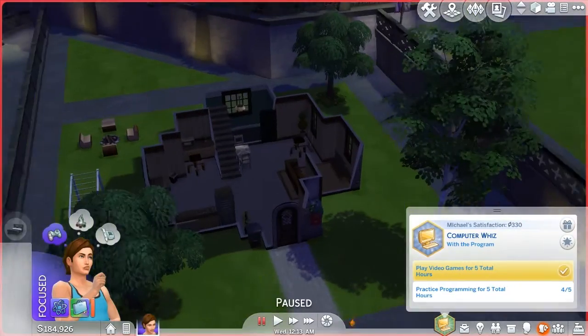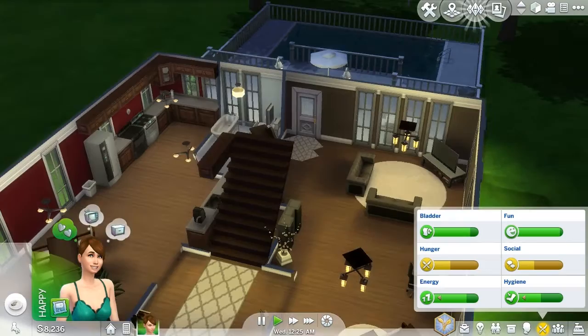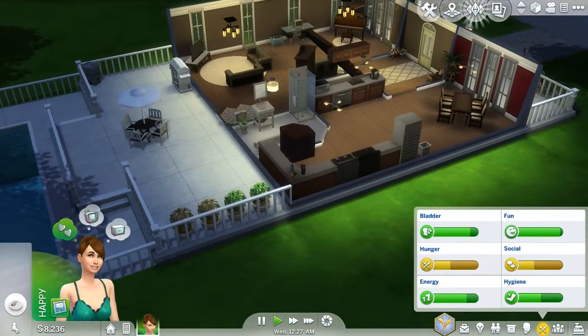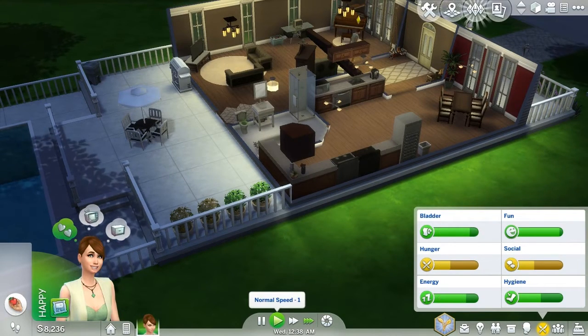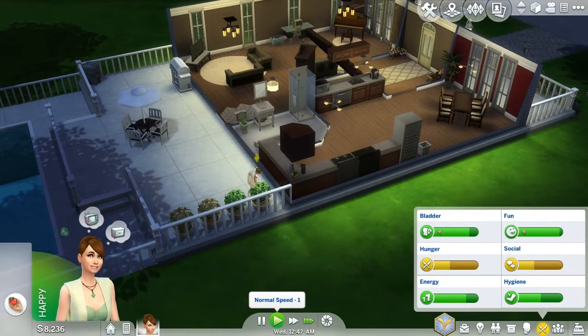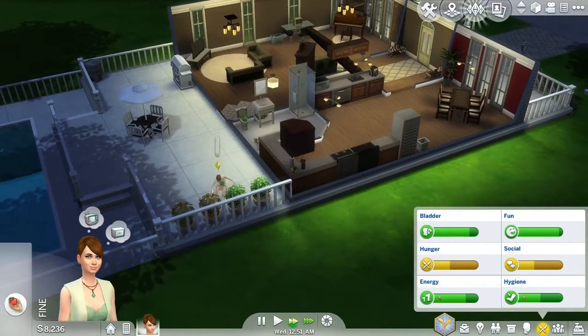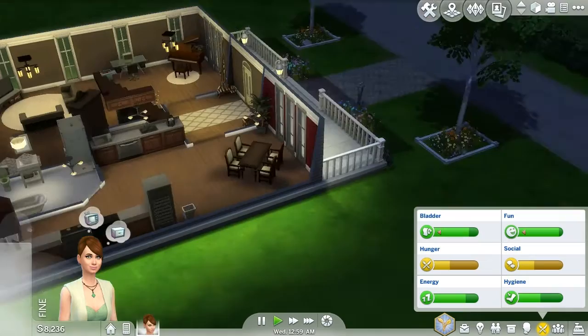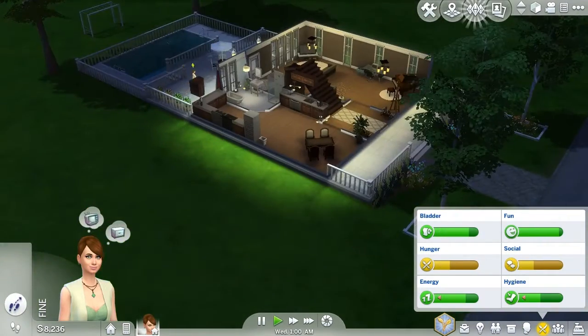I already did auto lights and claimed his bed, so we do not need him anymore. Now we need to get her to come down here and harvest all of these so she has them. Okay good, now go here. Time for you to get a new house.